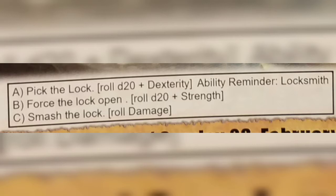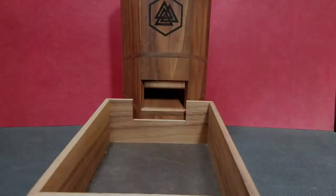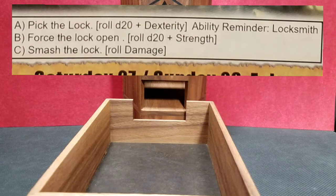We can try to force the lock open by rolling a d20 plus our strength, or we can just try and smash the lock off by rolling your damage. So of these three choices, we have to go with picking the lock.